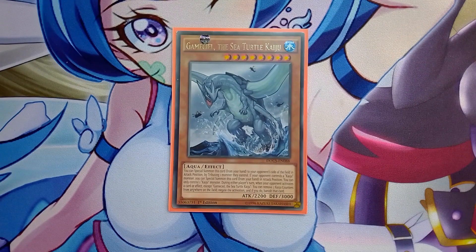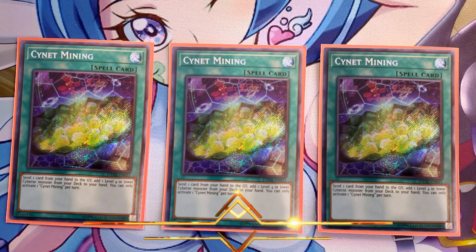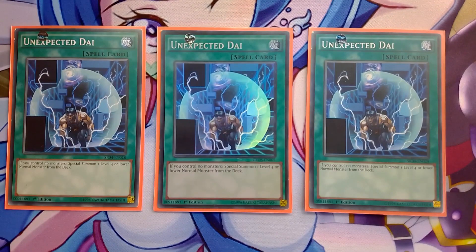For spells, three Saryuja Mining - you need to get your Draconet. The discard isn't as relevant as people think because cards like Destrudo or Carbonedon are more useful in the graveyard anyway. Unfortunately it sends rather than discards, so it doesn't trigger the Dangers, which would have been nice. Three Unexpected Die because you need more monsters on the field - if you happen to draw your Dino Wrestler or Galaxy Serpent, you can get to Miko this way using Chosen. It's a card that helps you unbreak your bad hands.